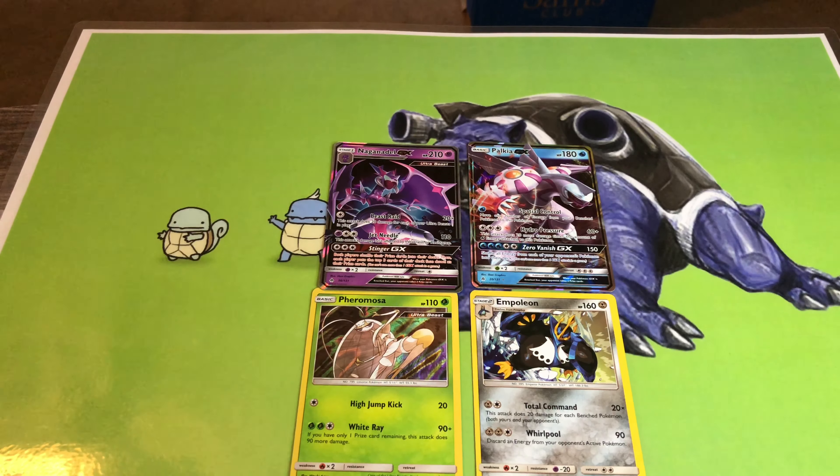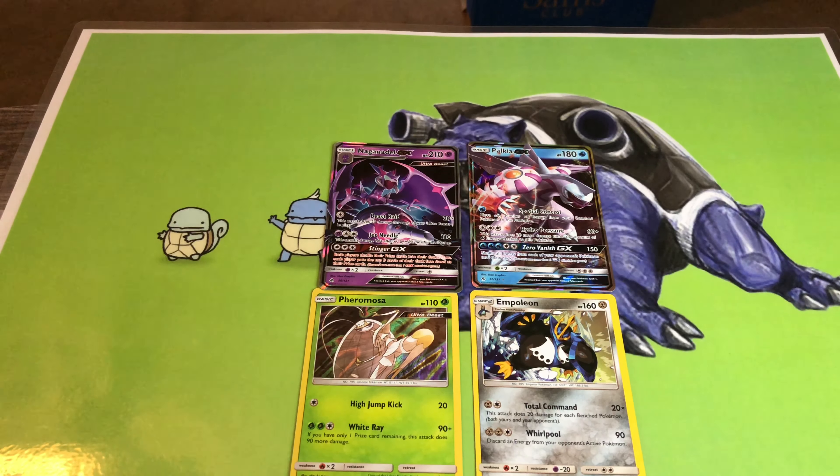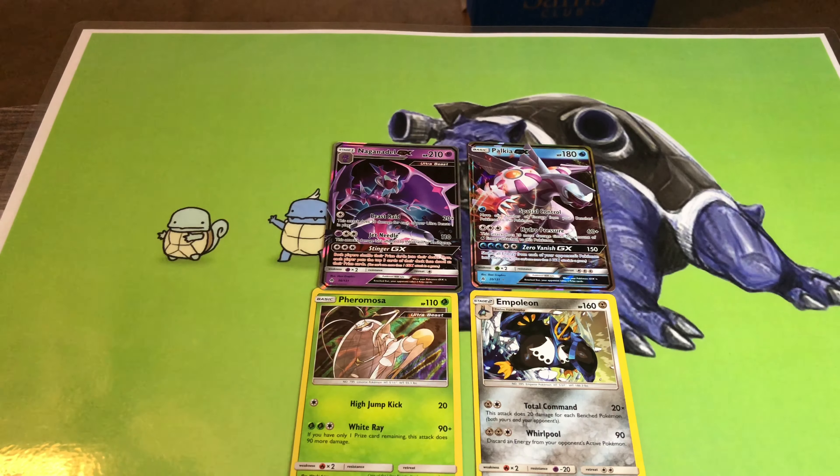Quick recap of the pulls: we got Palkia GX, Nadel GX, Empoleon hollow, and Formosa hollow. So quick shot of all the pulls.